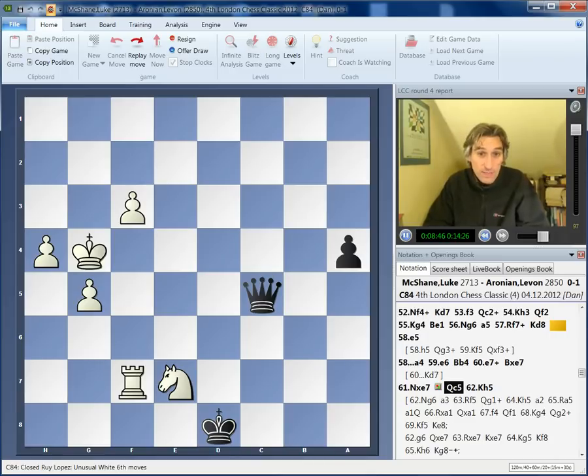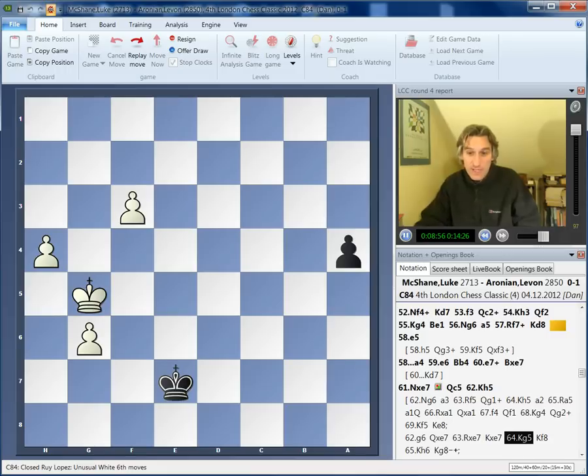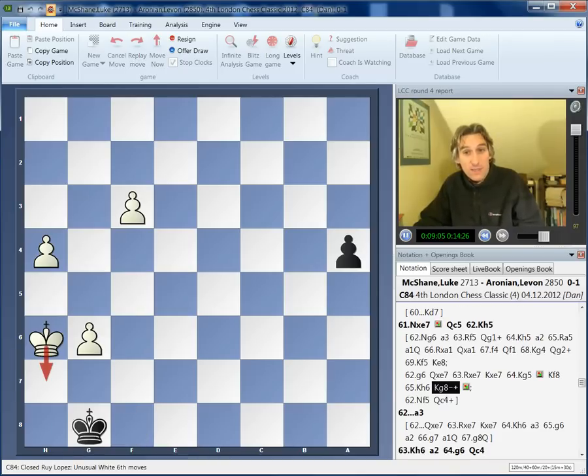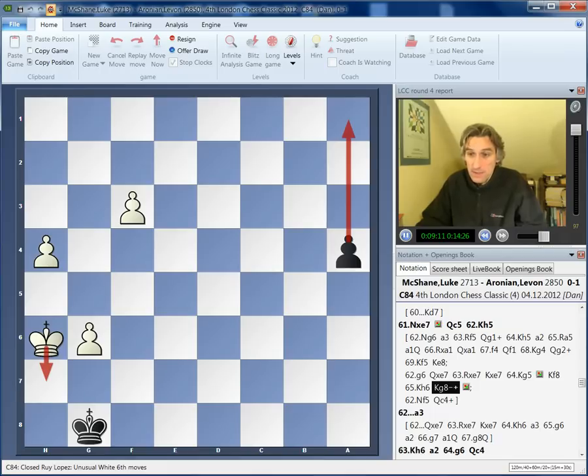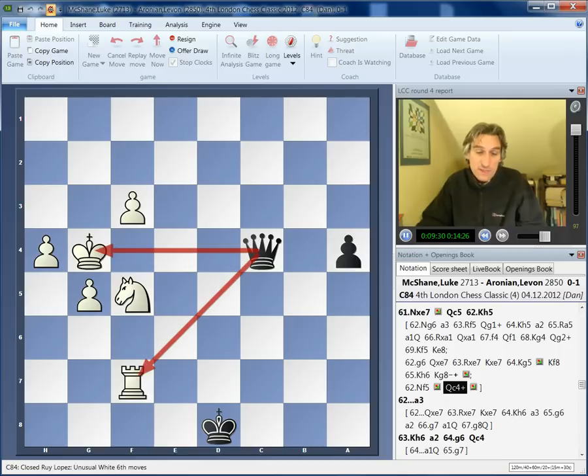The point is, if White pushes that pawn, we can simplify, and this is a winning ending. Don't push the pawn too quickly because then the king will come around to support the g-pawn. But if Black plays Kf8 and then Kg8 to prevent the king coming here, then the pawn goes through and Black wins. So what else does White have? Nf5 and then maybe push the g-pawn. But Qc4 is an excellent idea with this double attack.